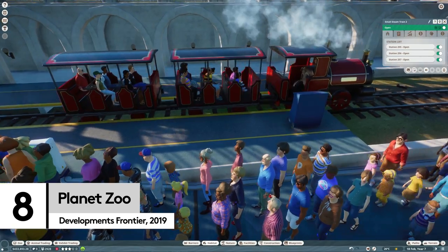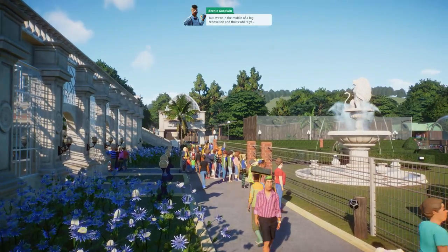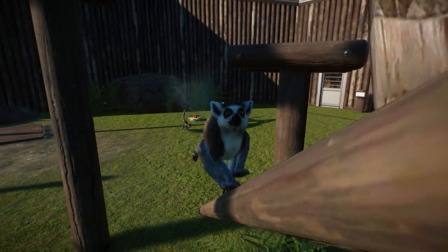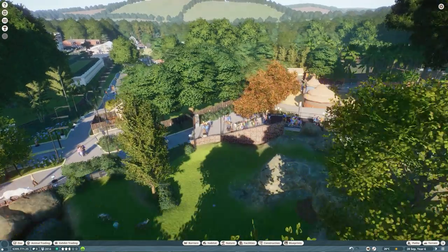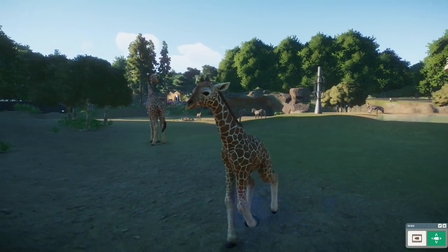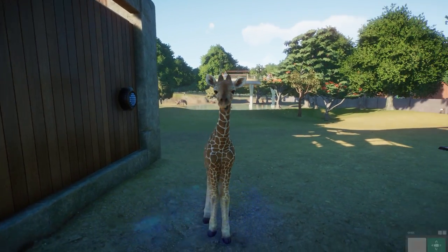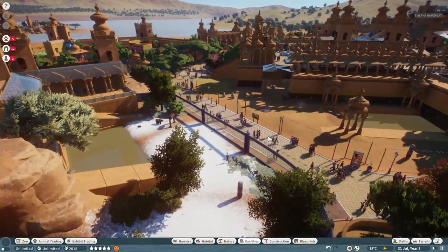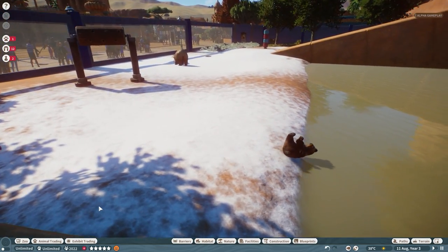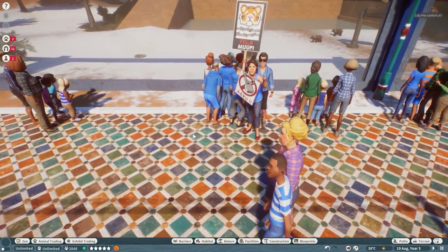Even in 2020, this list could pretty much exclusively be packed with Frontier's perfect 21st century theme park sims — but I'll leave that to our list of the best games to play if you can't get enough roller coasters. For now, I'll just choose one: Planet Zoo. The baby animals are oh-my-god cute, but as management games go, this is a multi-layered environmental challenge. Given that zoos are no longer alluring purely for the cute factor, your wildlife park has to be big on not just animal happiness, but also conservation.